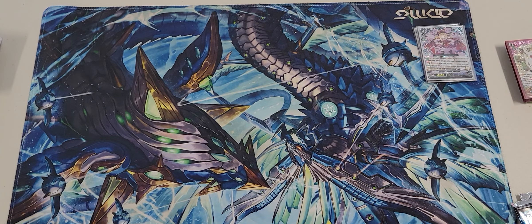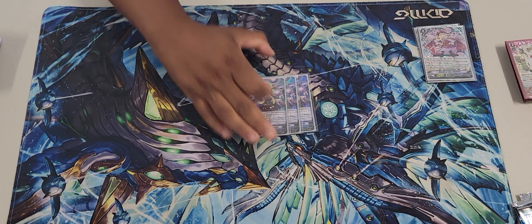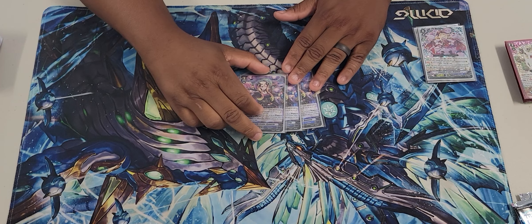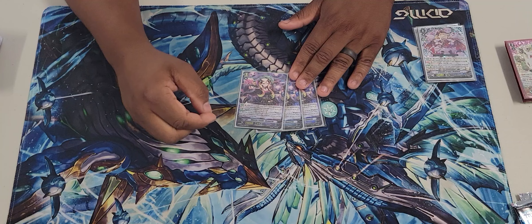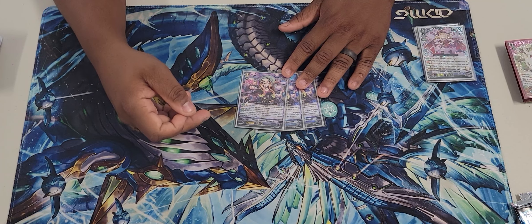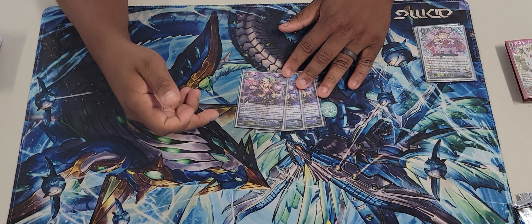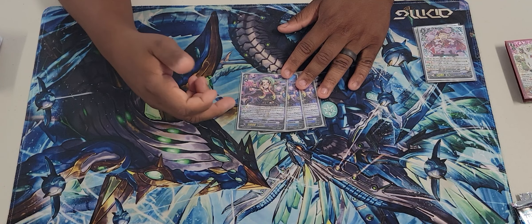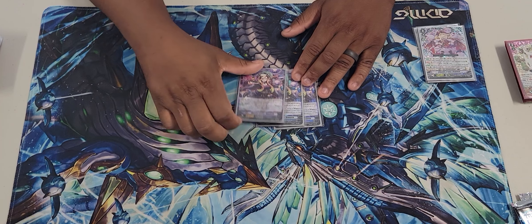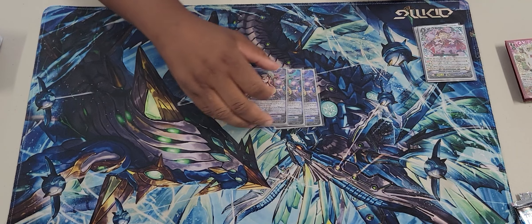Next is our other grade three: three copies of Ghosty Leader Demetria. This was the original ghost leader. On place, soul blast two ghosts — it looks for their species — then mills your deck until you hit a grade one. If the grade one is a ghosty, it goes to your hand; all other milled cards go to the drop zone. This can fill your drop zone very fast. Demetria is your going-first option; Beatrice is the going-second option.